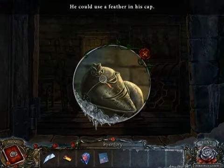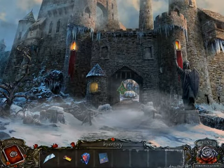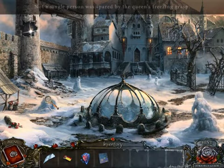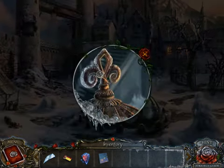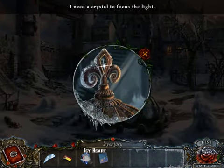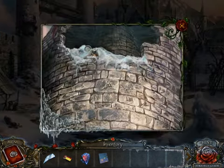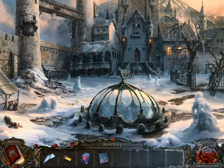I started the gates, and this guy needs a feather. This area — oh my, everybody's frozen. I need a crystal. What do I have? A mirror, matches, and a mural piece. Okay, we don't have a rope. Looks like we can go in two directions.